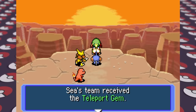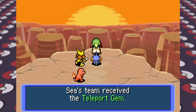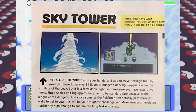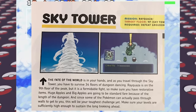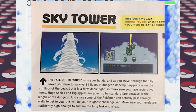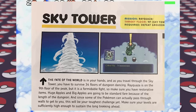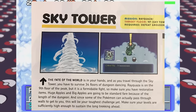The next morning Xatu gives us a teleportation gem made by Xatu, Alakazam, and some Ghost-type Pokemon that could've been Gengar — which is a little worrying, but this looks like it'll be our last adventure with Charmander since victory means our job in this world is done. This is by far the longest dungeon in the game. The guide says the fate of the world is in your hands and you have to survive 34 floors of dungeon dancing. Rayquaza is on the 9th floor of the peak, so make sure you have restorative items, huge apples and big apples since some Pokemon can pass through walls to get you.